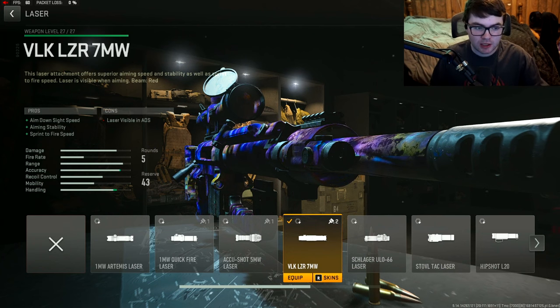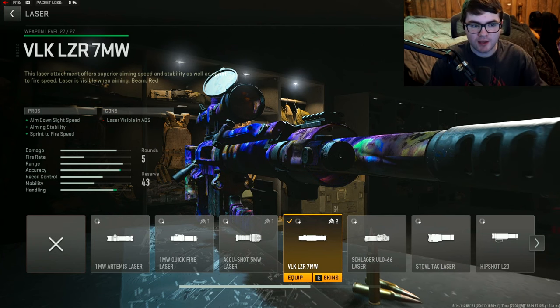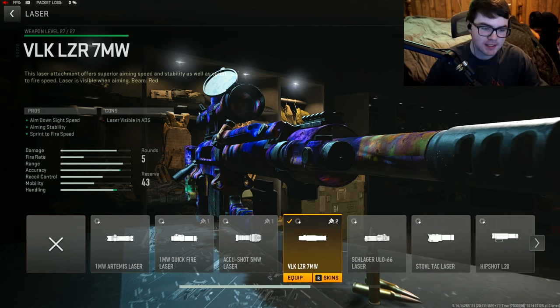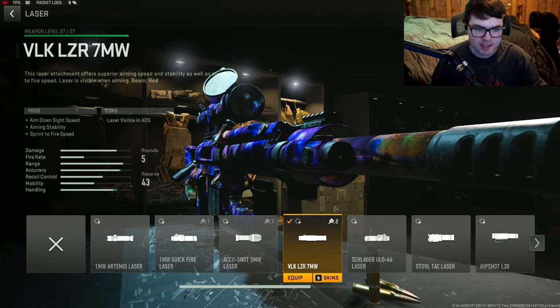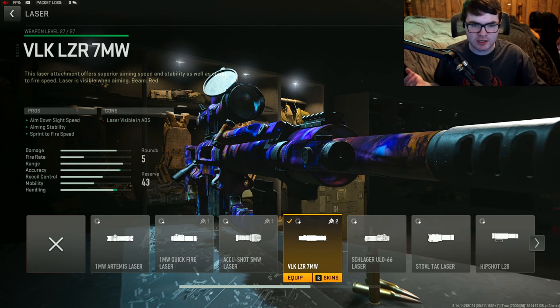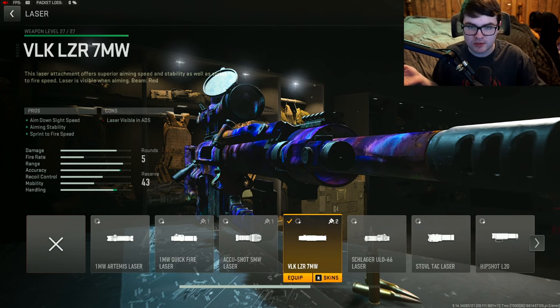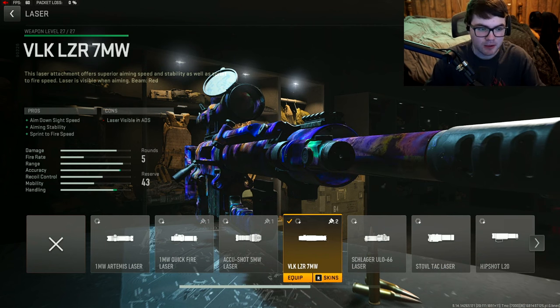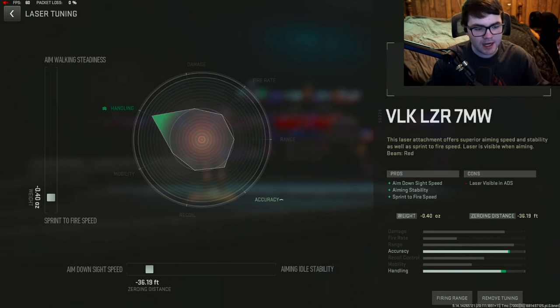Next up is the bread and butter for most classes and most guns — you should be using the VLK L07 MW laser. The only downside is they nerfed this attachment and the laser is much more visible now, but everybody's using lasers and you're not really going to tell whose laser is whose. Just throw on the VLK L07 MW laser and you'll be fine. Tuning: negative 0.40 for sprint to fire speed and negative 36.19 for ADS time.